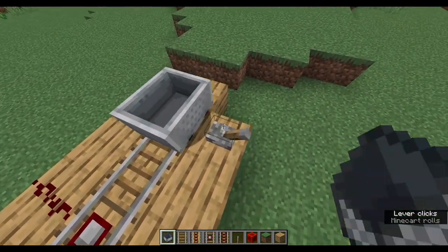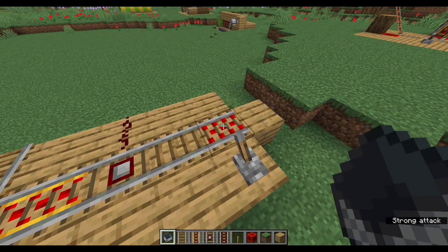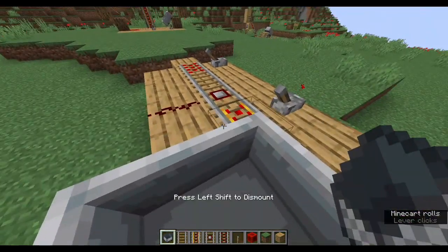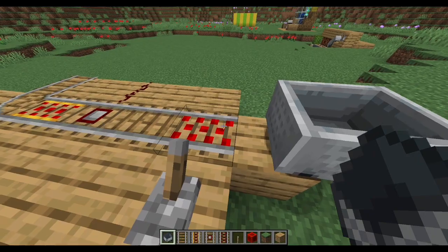Lastly, there are activator rails. When they're powered like this, they will shake minecarts that are on top of them, and anything riding on the cart will be kicked out. When we ride across all of them, it looks like this. See how it kicked me out of the cart at the end? That's pretty cool.